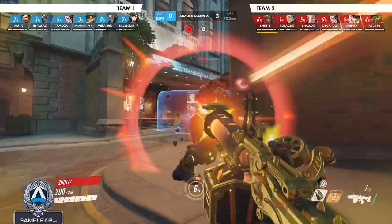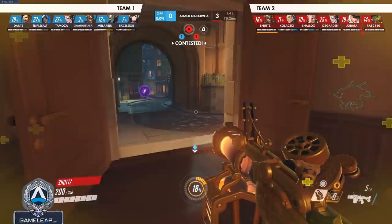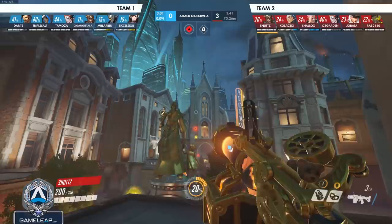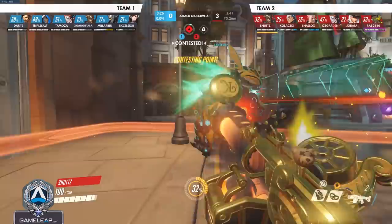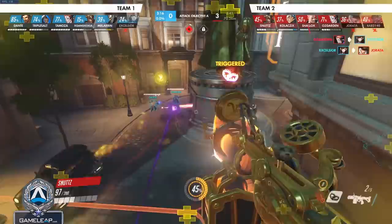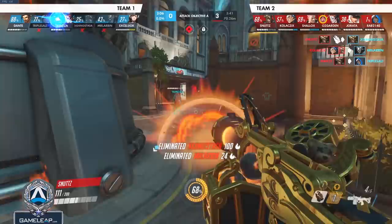Moving on to character number 10, we have Junkrat. Crafty trap use can get you free kills. There are lots of places to hide a trap-mine combo — along potential enemy routing, behind natural cover, or near health packs. A strong use for trap is to put it near you where you think the enemy will engage, to catch Doomfists, Genjis, and Wrecking Balls for essentially free kills. Also keep a mine on you if you can, so you always have that form of mobility to escape. As a bonus tip, assign the trap spray for Junkrat — you can spray it in specific places, and enemies have been known to play around the spray thinking it's a real trap, which costs you nothing and can be a great mind game.